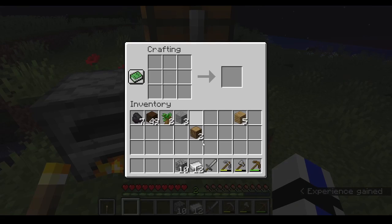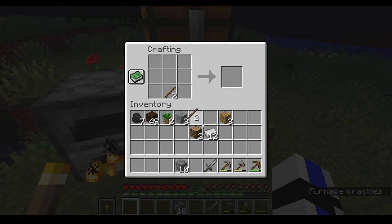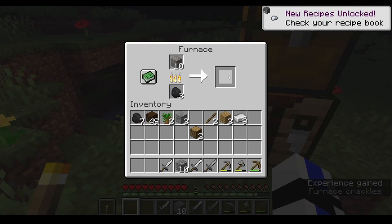I set the game difficulty to normal. I'm going to craft some stuff — I figure two iron swords should be good so that we don't die. I'll make a shield too.